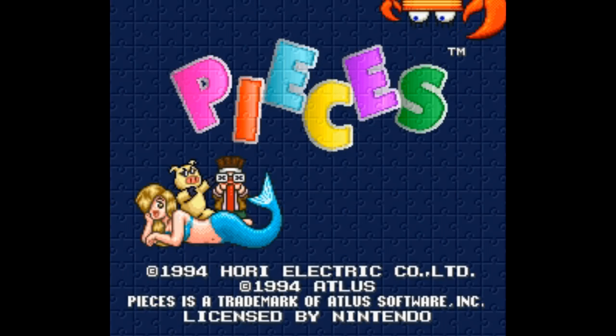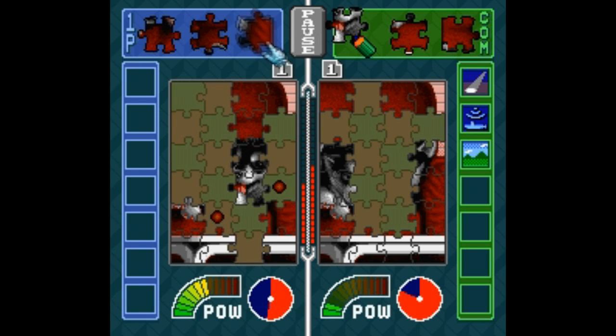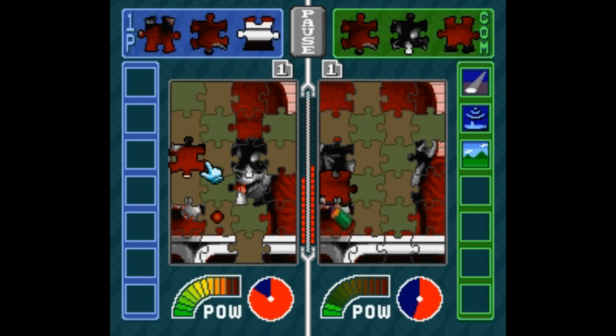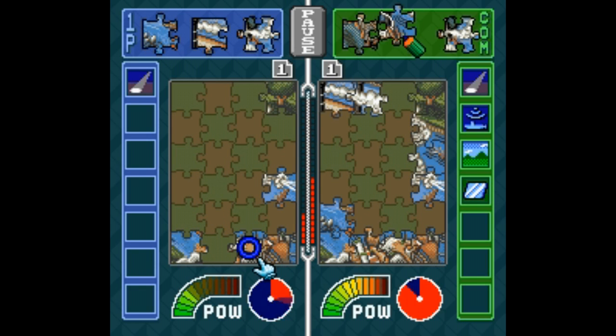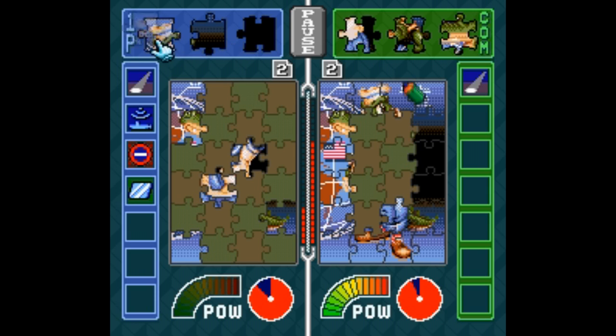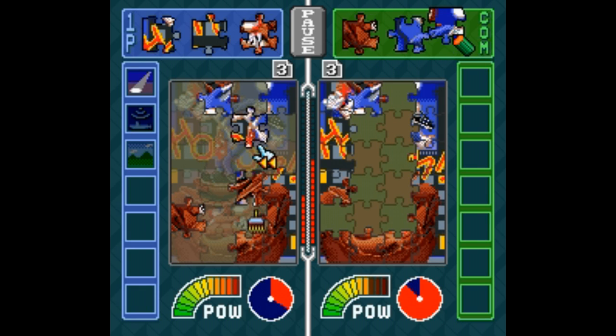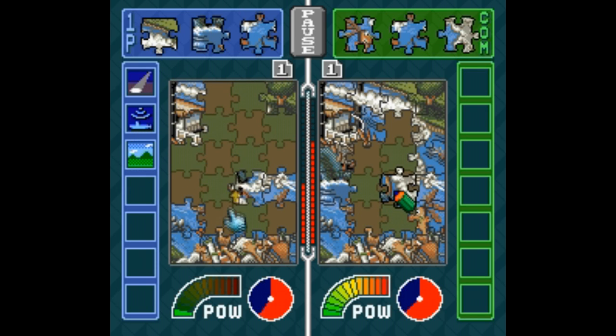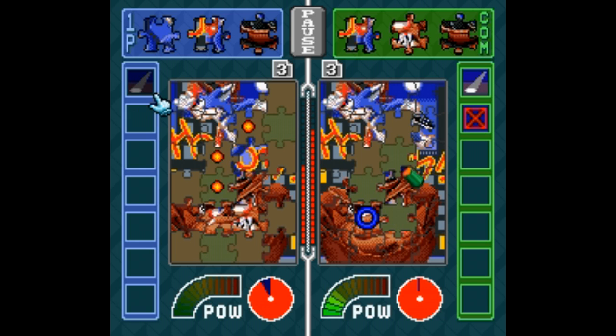Pieces is a game I don't think gets recommended often enough, either as a puzzle game or as a multiplayer game. On the surface you're literally just solving a jigsaw puzzle, and the goal is to solve it faster than your opponent, but what makes this game fun is all the special items that either help you or screw with your opponent, like inverting their controls, clearing their board entirely, or freezing their mouse cursor. There's a strong chance you and your opponent will hate each other after playing this game.